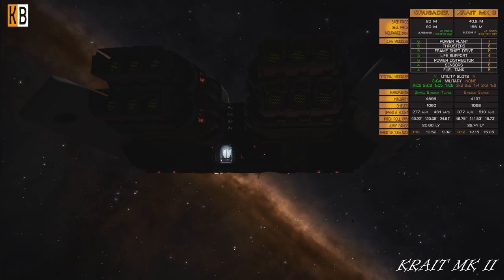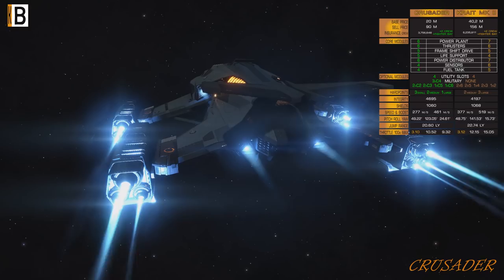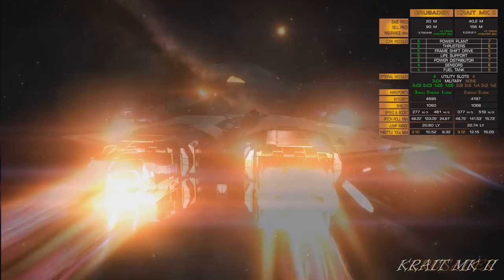Power distributor: Crusader has class 6, Krait has class 7. Sensors: class 4 for Crusader, class 6 for Krait. Fuel tank: class 4 for Crusader and class 5 for Krait.